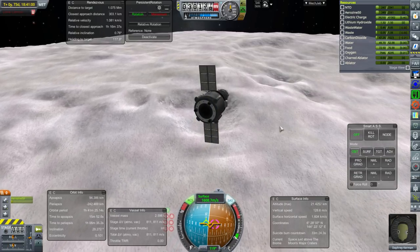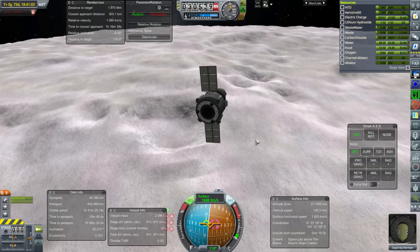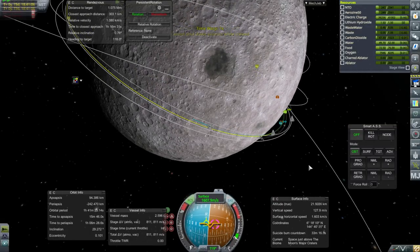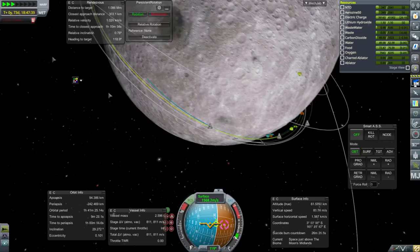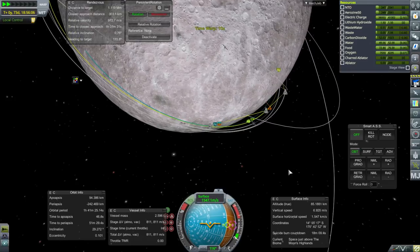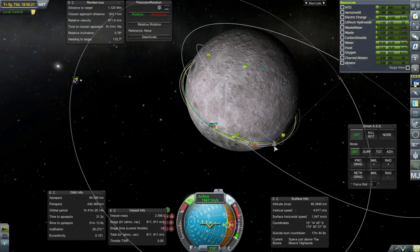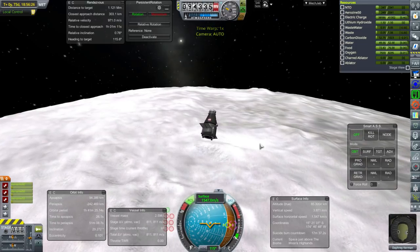I think I should just coast a bit here because we're getting a little bit high on the apoapsis. We are certainly catching up. But we don't really want to rendezvous when we don't have control over the probe, since that's the only thing that can dock. Now we do have communication — it's sort of a long chain. The line coming in, connecting through this Hammond lander, then the Hammond, then us. Not too sure how reliable that is.